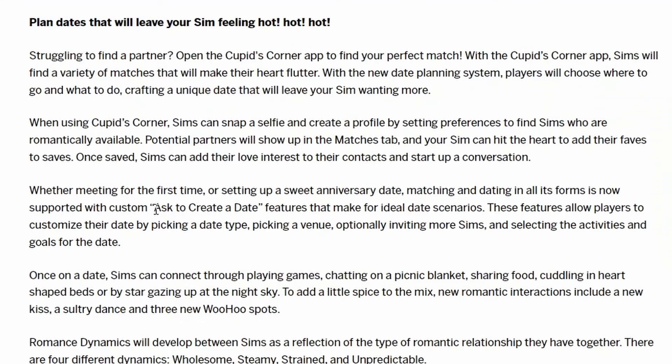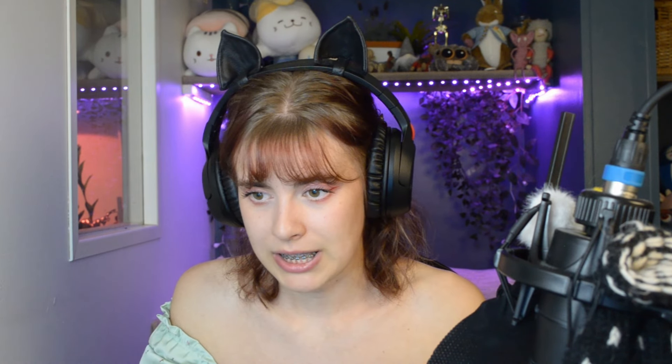There's also a new date planning system. When you meet somebody — from the app or just in general — you can create a special date that comes with this pack. As the player, you choose the date type, pick a venue, optionally invite more sims (so more than two sims on a date), and select the activities and goals. It's potentially similar to event planning — like planning holidays where you set goals for what your sims are doing.